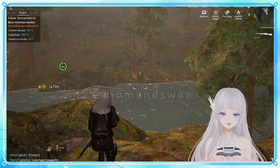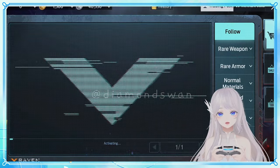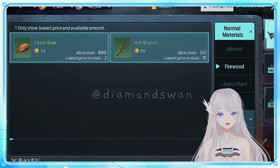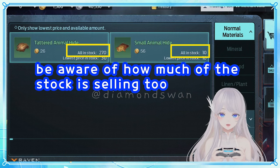There's another method I prefer when I have a specific item in mind. For example, let's say I want to focus on gathering logs or cotton today. Quick tip: if you're gathering for gold, check the trading house and see what's trading for a higher gold price — you might want to focus on gathering that item for the day.